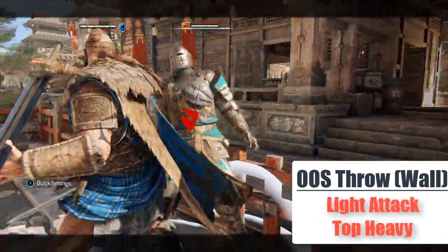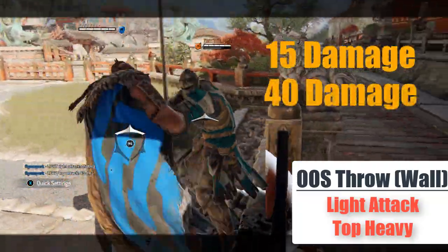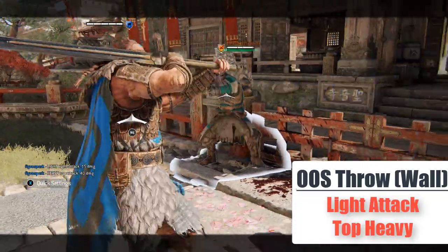Out of stamina throw near a wall: you do not unlock, and you still press light and a top heavy for a total of 55 damage.